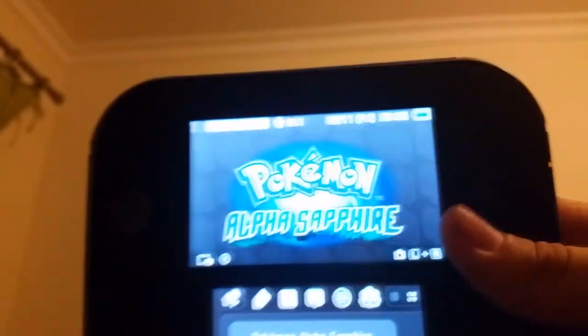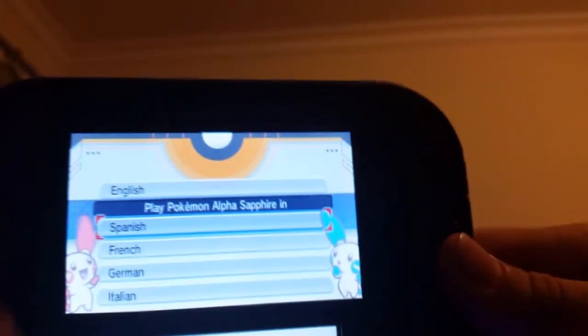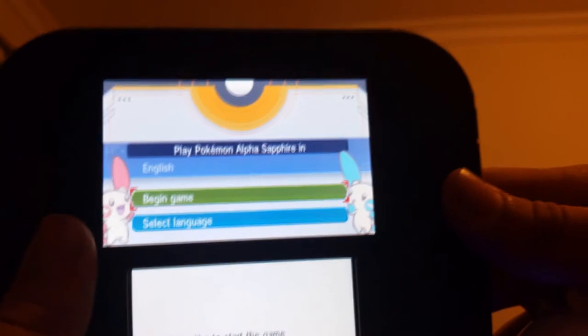I have time because I didn't actually play Alpha Sapphire, so I have to select the language and stuff. I want to play it in English. This is very uncomfortable, let me adjust this.